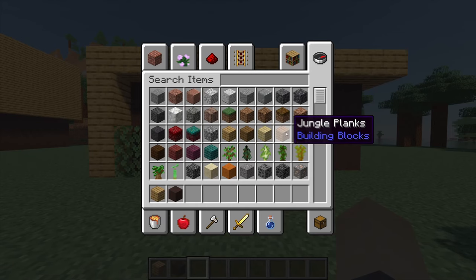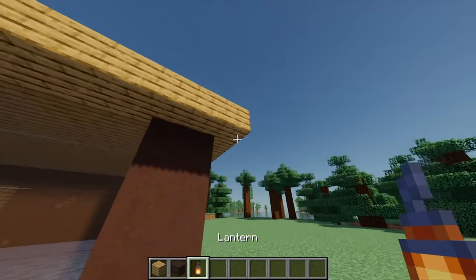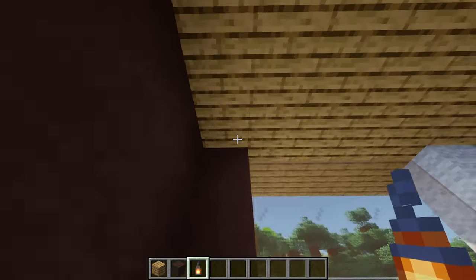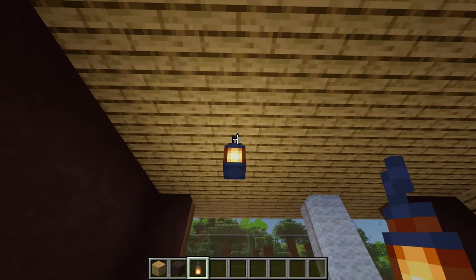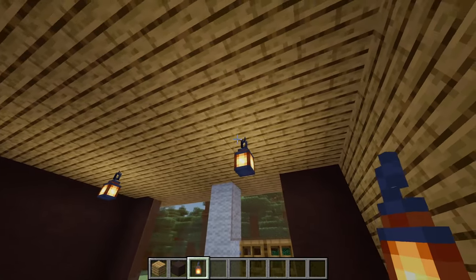Before decorating the interior, grab some lanterns and place one just here outside, then come inside and add another — go across three blocks and up two, place one, then go across four blocks and place another one.